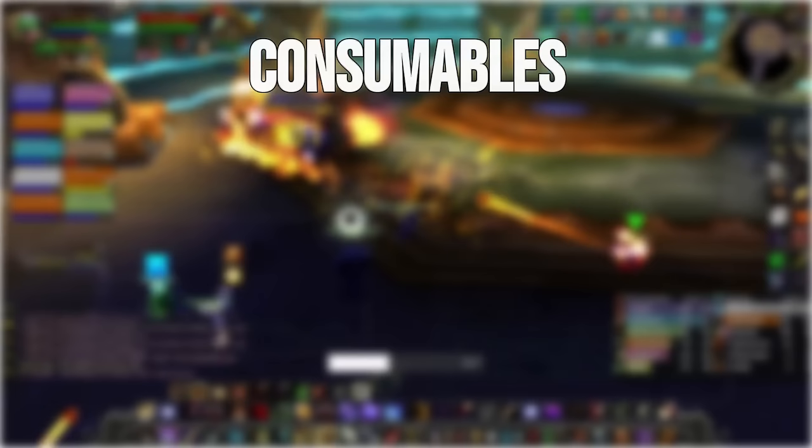For consumables, we'll use our usual suspects: Lesser Wizard Oil on both weapons, Lesser Arcane Elixir, Elixir of Agility, and Sagefish Delight for our food buff. If you want to sweat a bit extra, you can drop whatever profession you have that isn't Leatherworking and go Enchanting to get the Spellpower ring enchant. It scales extremely well for Hunters and corresponds to a 21 DPS gain.